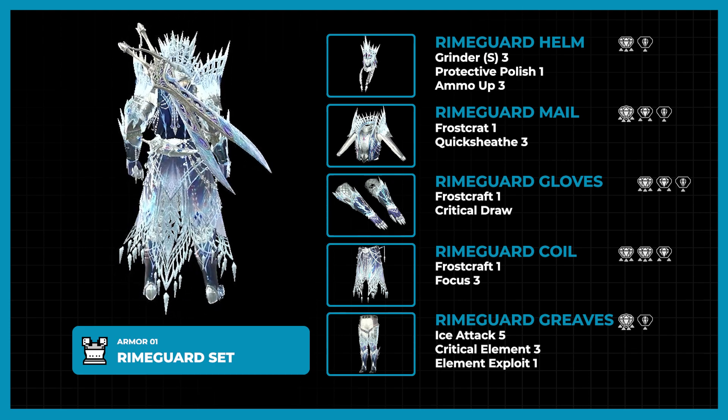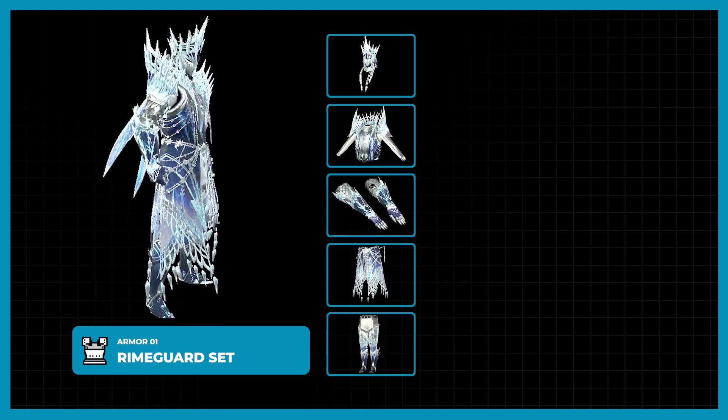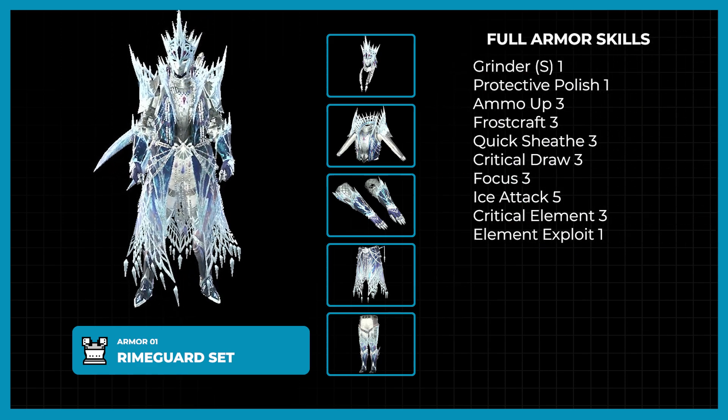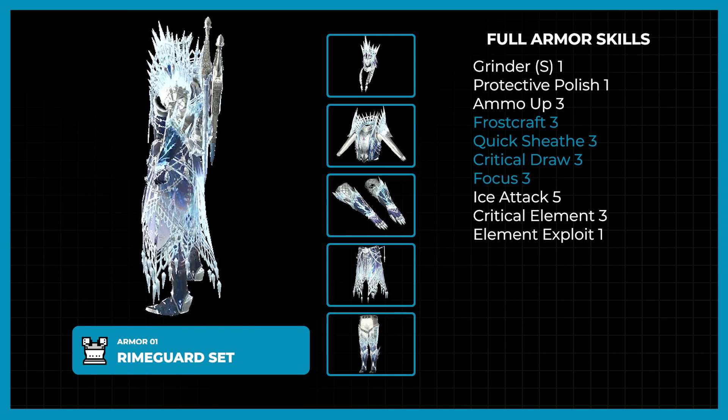For dual blades it's possible to use the leggings, and for gunners you could use the helm. Right off the bat, the notable skills are Frostcraft 3, Quick Sheath 3, Critical Draw 3, and Focus 3.